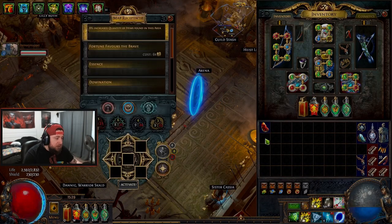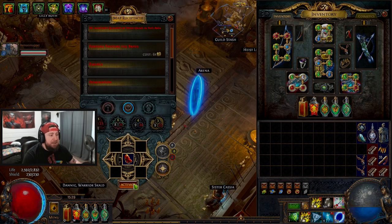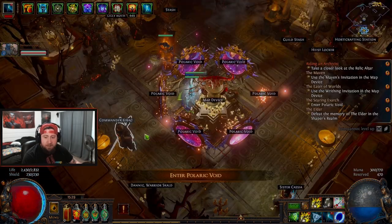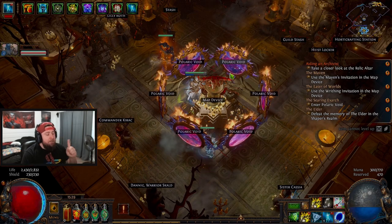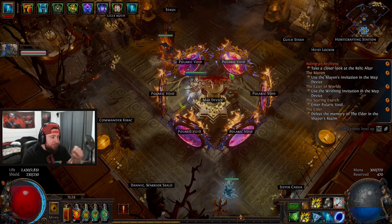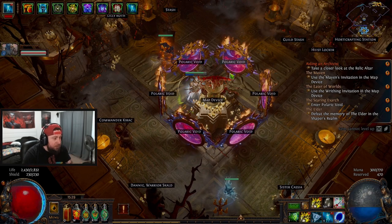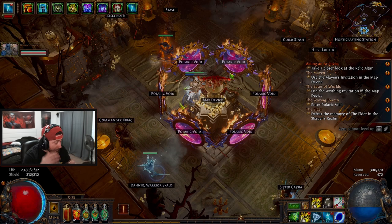Okay guys, let's go rip this Black Star boss a new one — hopefully we don't die. We got a couple chances here. Remember: try to keep going back and forth between the fire side and the cold side. When there's a fire attack, be on the cold side; when there's a cold attack, be on the fire side. Try to hide behind pillars when the meteors come down.